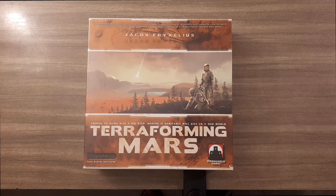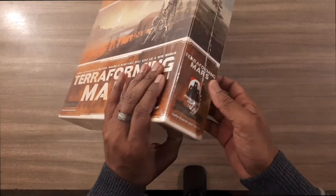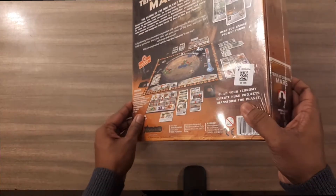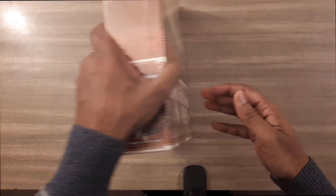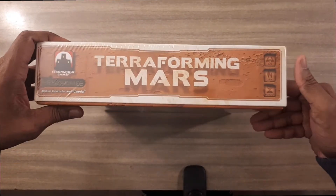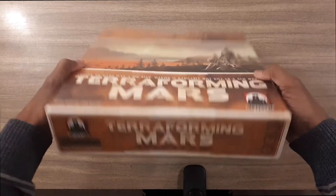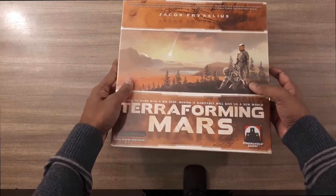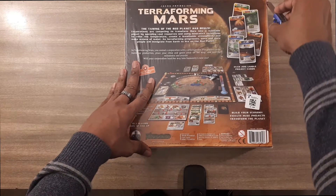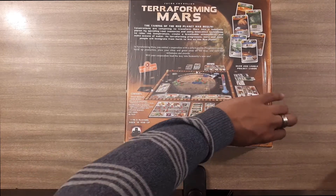I'll be unboxing Terraforming Mars by Stronghold Games. This is one of the most highly ranked games on BoardGameGeek.com, and it is very popular. It's a medium to high complexity game, so this is not a beginner-friendly game. It's 1 to 5 players, ages 12 plus, and takes about 90 minutes to 2 hours. I think it was released in 2016, and I've heard a lot of good things about this game.